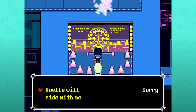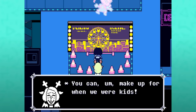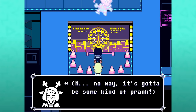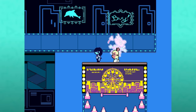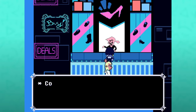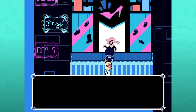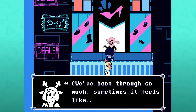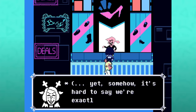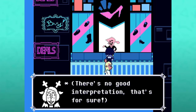It's totally optional to interact with the Ferris wheel poster — if you do, say that you will ride with Noelle and then say Noelle will ride with me. Once you're in the room with the giant Ferris wheel advertisement, kill the enemies using the ice attack same as you have been. Head over to the only NPC in the room. Make sure you choose the option 'we're something else.' There's no good interpretation, that's for sure. As you start to walk away, they will stop you and offer a freeze ring instead of dating shoes.